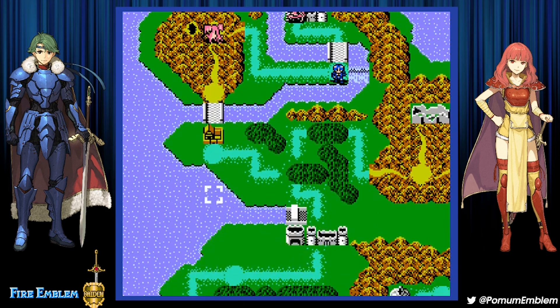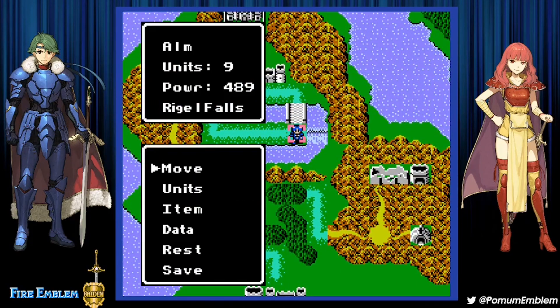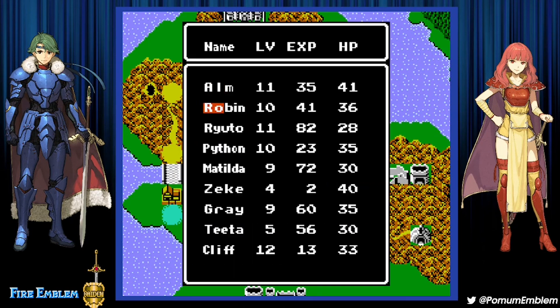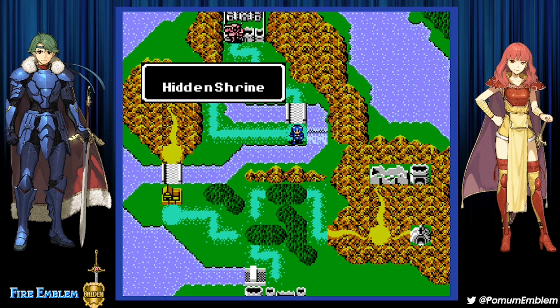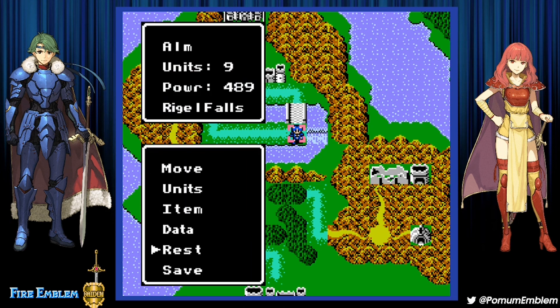That's 20 damage — a critical — so the map is over! Magnum has been conquered. Why did a dragon just assemble? Are they going to prosecute me, or do they just appear to remind me I can't go back? Whatever. Units: Robin made it in time to promotion. Ryuto has 18 experience remaining. Python made it. Matilda has 28 left — surprisingly she's the one with the most remaining. Grey also surprised because he killed a lot of units. Cliff made it too. So all of them are going to enter the hidden shrine — but that's going to be next part.